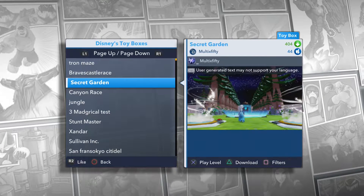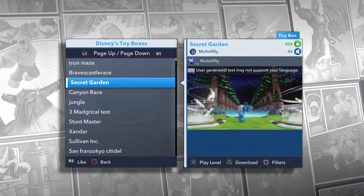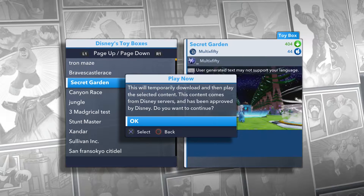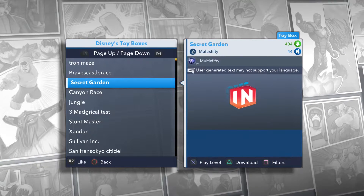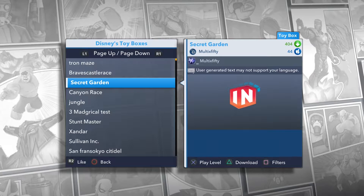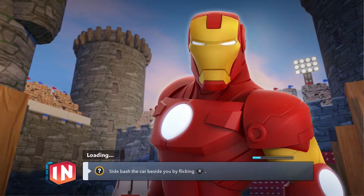Hey everybody, it's Kidnick Family Gaming! We are back with another Disney Infinity 2.0 Toy Box. Today we're doing Secret Garden by Maltix 50 — there's no explanation, it's just a nice-looking secret garden. I have no idea what's going to happen. Since we're going exploring in a secret garden, I need a beautiful person on the base. Hint: I am the sultan's daughter — who am I? Leave it in the comments below, no cheating!